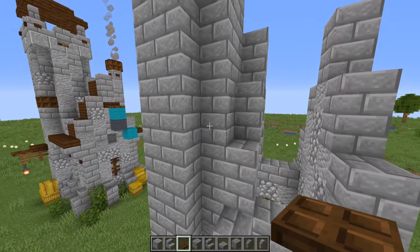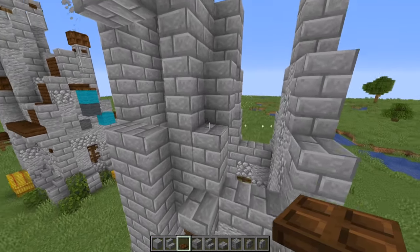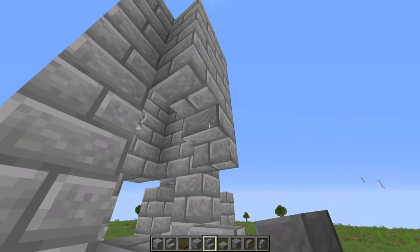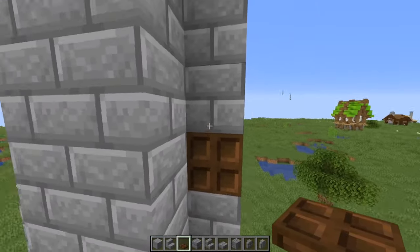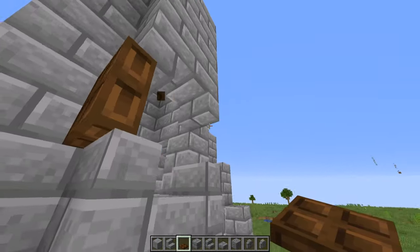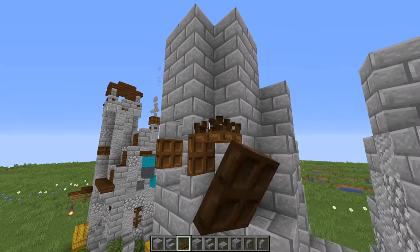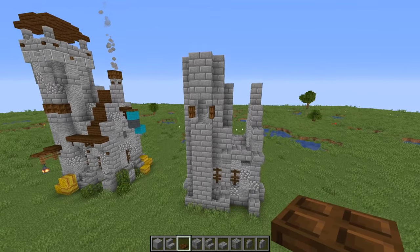At this point right here we're going to add in a little window. Right at this little ledge we'll add some stone brick stairs and some upside-down stone brick stairs, then add some trap doors back to back. It's tricky at first but once you get facing the right way, just have some trap doors going like that and there you go — you've got this window going for you.